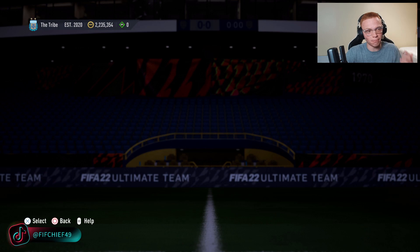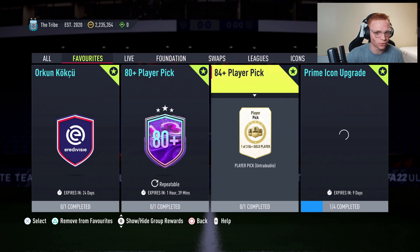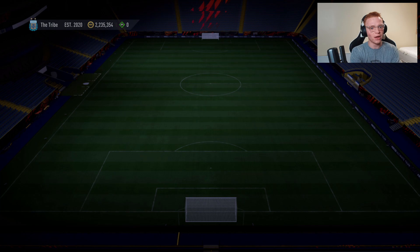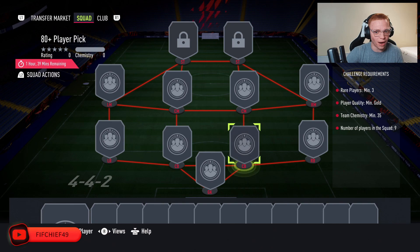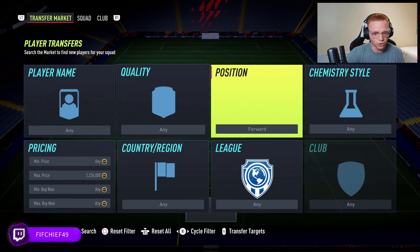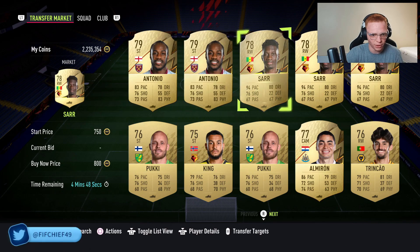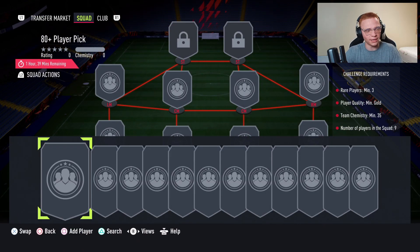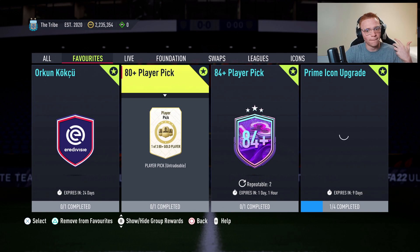Sunday is the best time to sell because on Mondays during promos we always get some kind of upgrade pack. What happens with upgrade packs — for example, right now the 80-plus player pick is the upgrade pack — is two things. First, a lot of people strictly do upgrade packs and ignore League SBCs, so there's less demand for the League SBCs. Second, if the upgrade packs make gold commons go up in price — like this 80-plus player pick has Premier League gold commons going for 700-800 coins instead of 400 — there's a lot less demand for that League SBC because it's more expensive. So those bronzes and silvers go down Monday and Tuesday because there's just less demand.